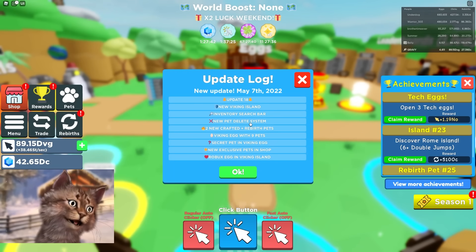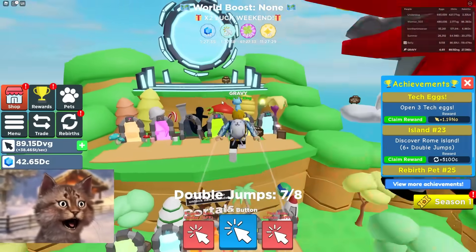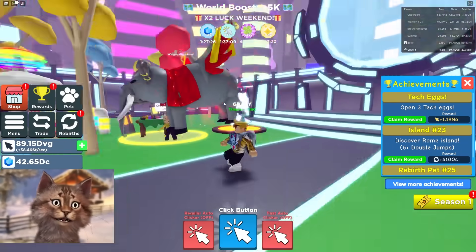We're back for a new update. We got Viking Island, new secret pets, and Viking eggs. Let's get started! We are here on Clicker Simulator, so let's go check out the new island. This should be cool, and maybe we can get the secret pets. It's gonna be hard, but I think we can do it.